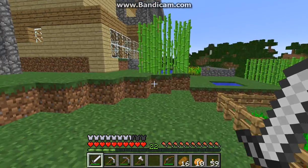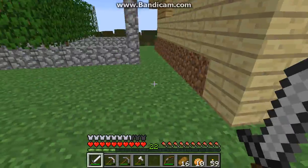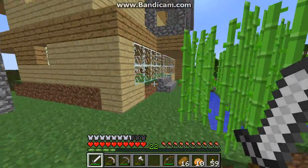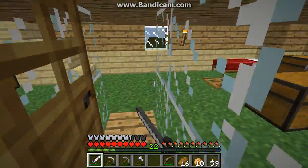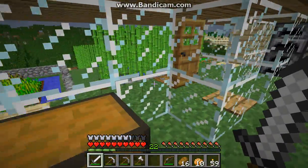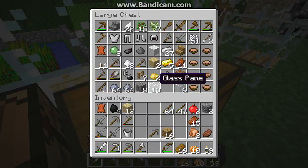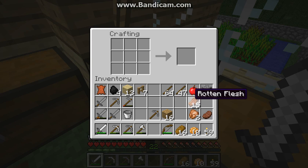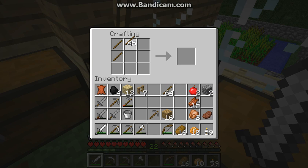This time we're going to make a little horse area right here. We are going to find a horse. Hopefully tame it. We'll prepare to make an area for it, I guess, by making fences.